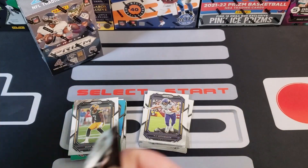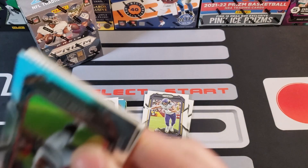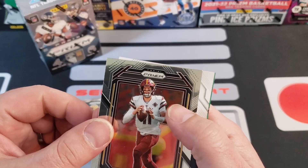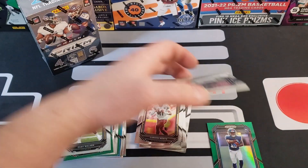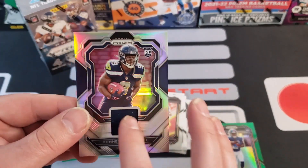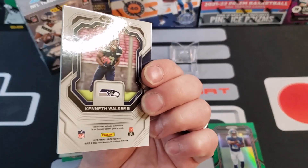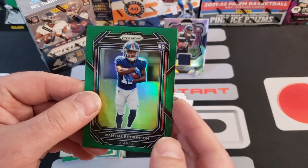Quay Walker. Last pack — oh, this one feels kind of thick, a little thicker than the other ones. Maybe we got a mem card or something. Yep, I see a thickums in here! We got a Jamar Chase, Carson Wentz, and a Kenneth Walker III mem card! That's cool — we've got a lot of his stuff so far. That's what the mem cards look like — pretty nice. And our retail green, last green out of this box, was Wandale Robinson on the rookie card.